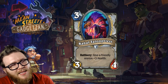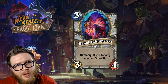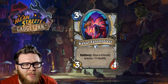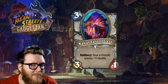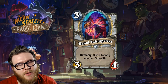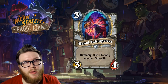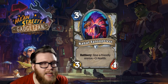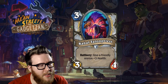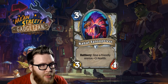Moving on to another priest card — the Kabal Talonpriest, a three-mana 3/4 minion. This is essentially Dark Cultist 2.0. You might remember Dark Cultist from Naxxramas — also a three-mana 3/4 with a deathrattle that gave a friendly minion plus three health. This is similar in structure and design: same stats, same cost. But it's a battlecry instead of a deathrattle — you actively give a friendly minion plus three health on command. You control which minion has it and when it happens, which you didn't have as much control over with Dark Cultist.